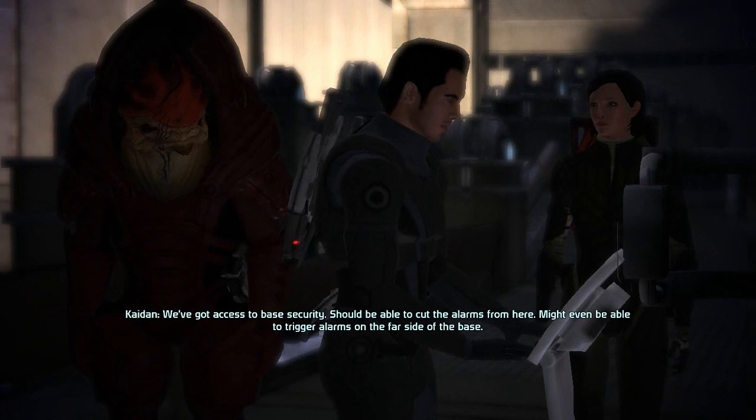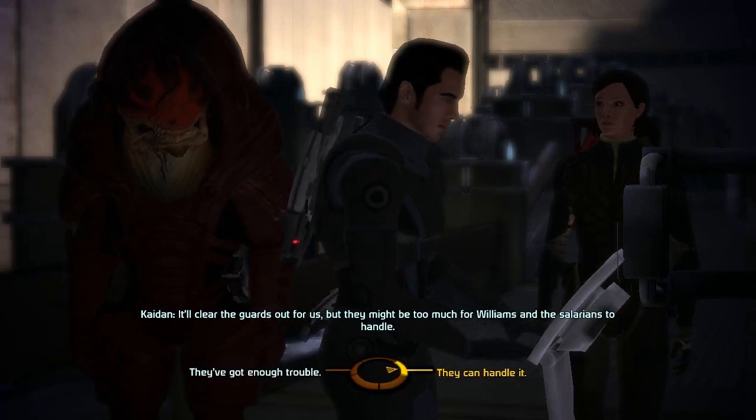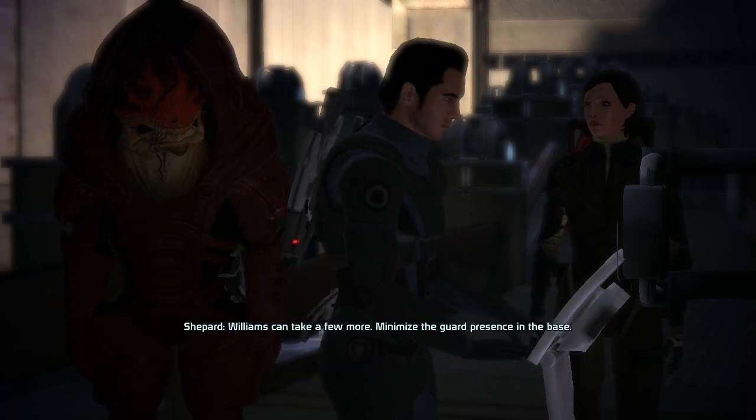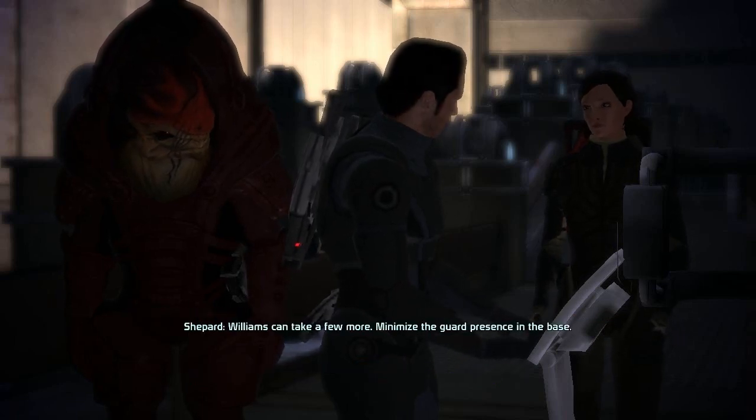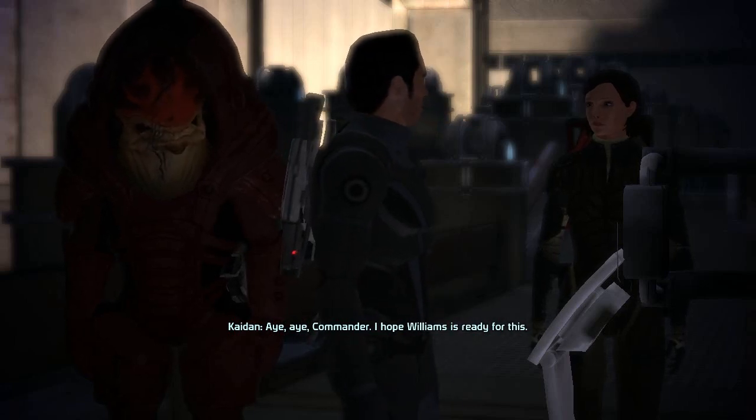We've got access to base security. Should be able to cut the alarms from here, and might even be able to trigger alarms from the far side of the base. You can include the guards there, of course, but they might be too much for Williams unless somebody helps. Williams can take a few more. Minimize the guard presence in the base. Aye aye, Commander. I hope Williams is ready for this.